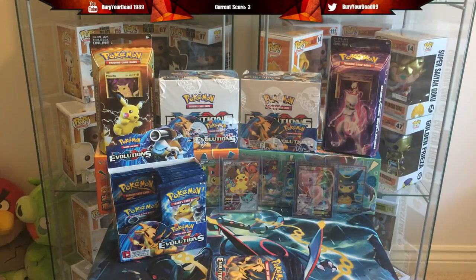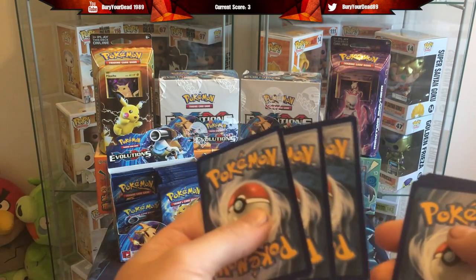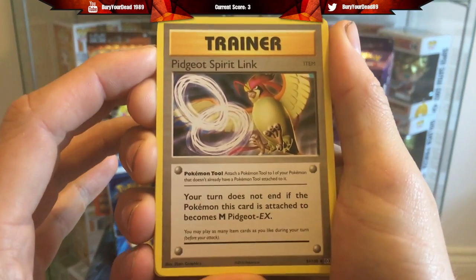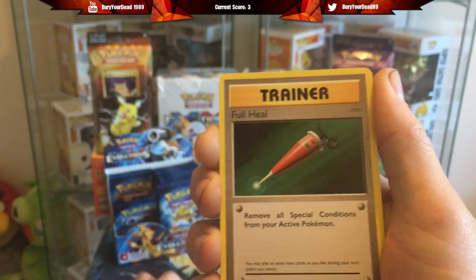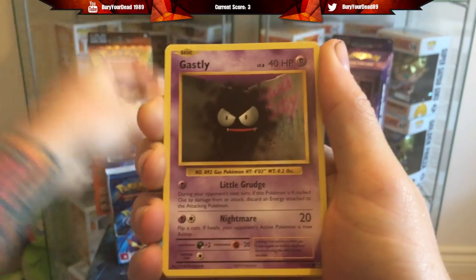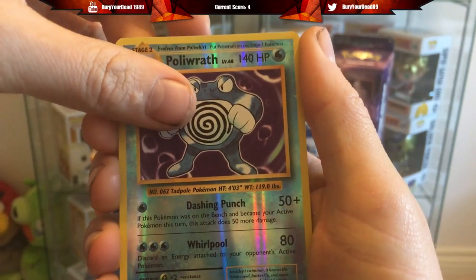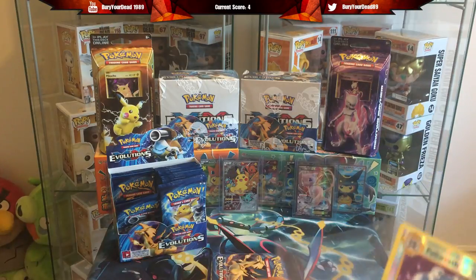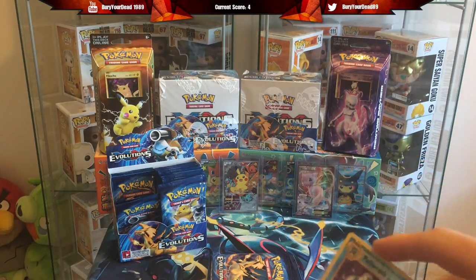I forgot to mention - a Break will count as three points as well, and I'm pretty sure Breakegon EX is three as well. Pack four: we've got a Pidgeot Spirit Link, Poliwhirl, Drowsy, Staryu, Steel Energy, Growlithe, Ghastly, and a reverse Poliwrath - that's one more point, we're on four. And the final card is a non-hollow Mewtwo, so just the reverse for one point. Already doing better than ten packs of Furious Fist!